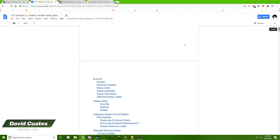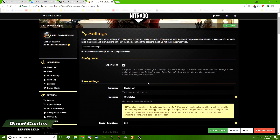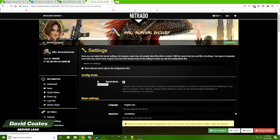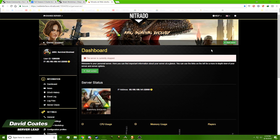Now let's move on — we have one more section to do. We're going to cover the cluster setup, which is fairly easy. Let's say you have another map you want to add to a cluster — you have your current map set up and working with 70 players on it, and they're asking for another map to go with this one.